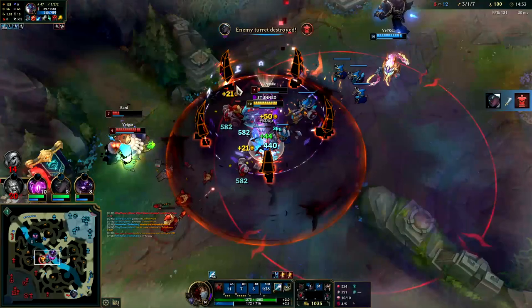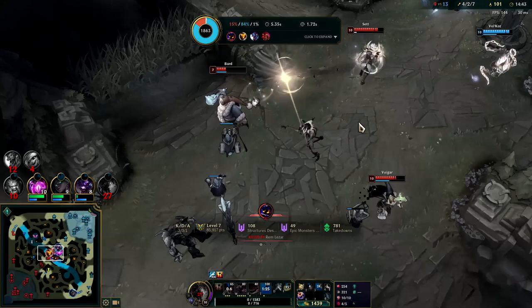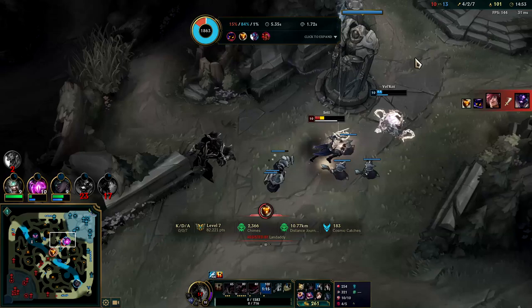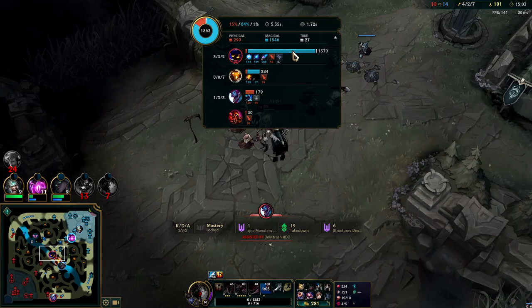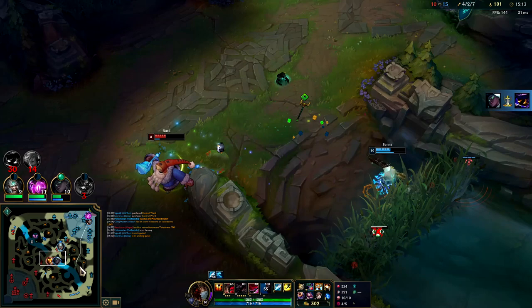R, Rocketbelt, Q, E, W - but somehow Veigar still reached us. We're gonna really need Hourglass this game. Veigar hit us with his R and every ability, but he has to stand still to cast - then he somehow kept up with us and hit us with Q with tier one boots. He had to flash - I didn't see it but I'm assuming he did because how else would he have kept up with tier ones?